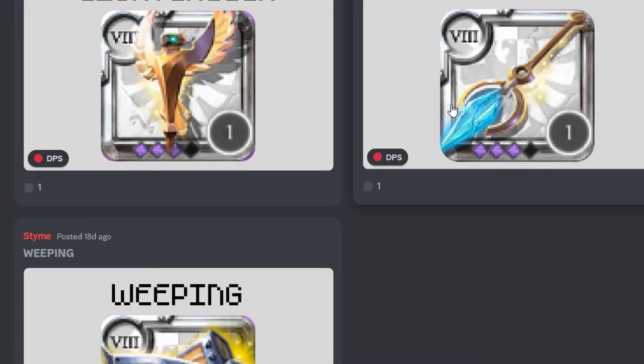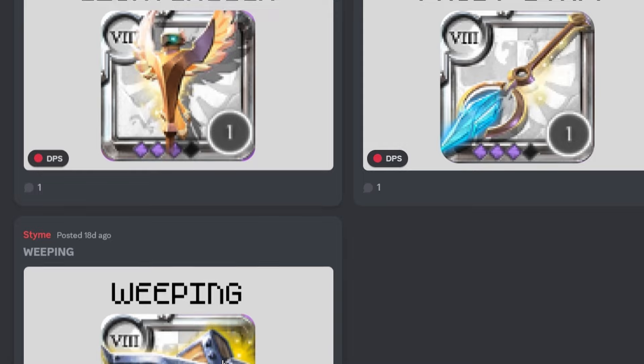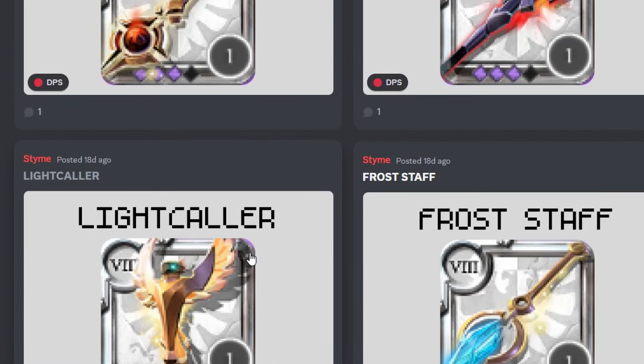In my opinion I prefer frost DPS, who can really spam the queues — they're the best DPS. For light caller you need faster players who can cast fast, change quickly to animal form and back to human form to get the stacks. Weeping is easier than frost and light caller, but if you have 100 specs in the full crossbow tree it will be better for weeping. For frost and light caller, even with just 100 specs they will shine more than weeping, but weeping is easier.